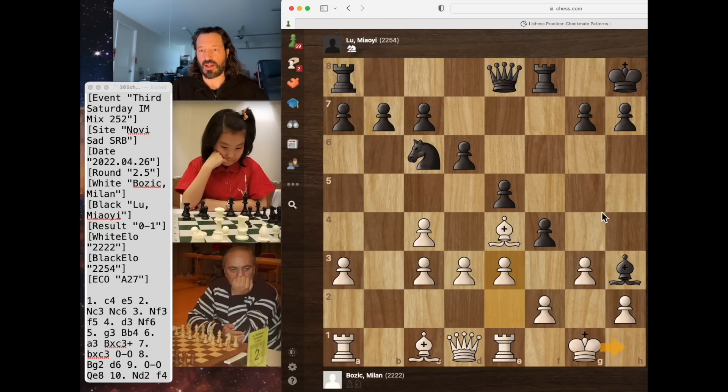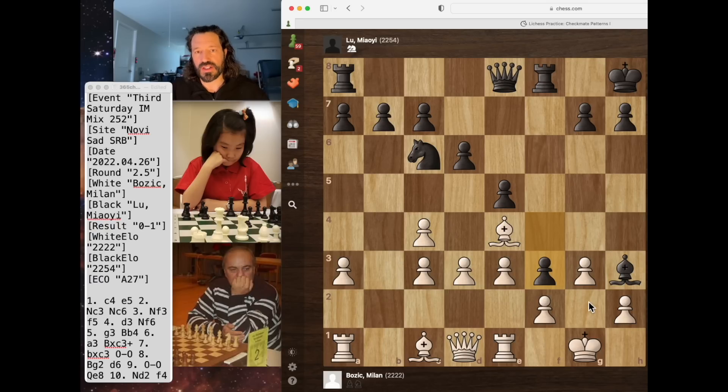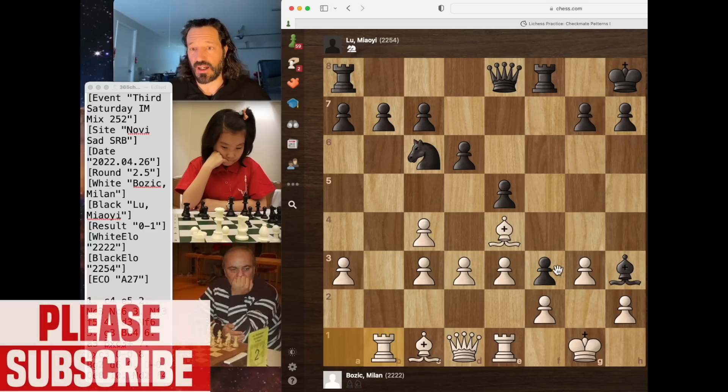She puts pressure on the position and gets her king nice and safe. Now pawn to e3 by white — which is a mistake. He should have actually tried to get his king over to h1, as the engine suggests. Now the best move in the position for Lu Malie — maybe pause your video and think about it. The move was pawn to f3, just imprisoning the poor old man's king. Where is he going to go? The enemy troops are surrounding his castle. The master brings his rook to b1 trying to get into the game, but then Lu Malie plays bishop to g2, and now the master does blunder — he plays rook captures pawn.